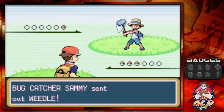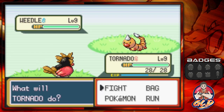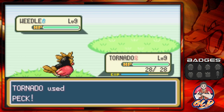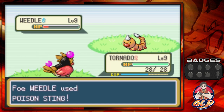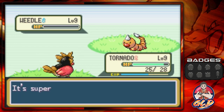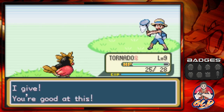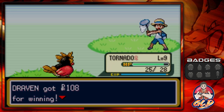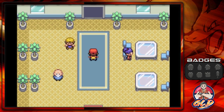Here we're taking on Sammy and he's got a Weedle at level nine. Be aware that Weedles can poison you, so make sure to have some antidotes at all times. There's a Poison Sting — and wow, this might be the very first time I haven't gotten poisoned here. I feel good, I feel great — let's move on.